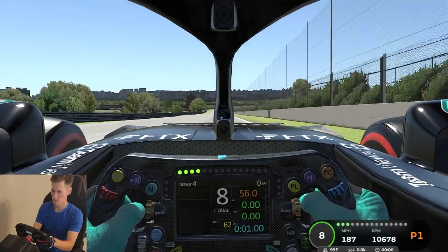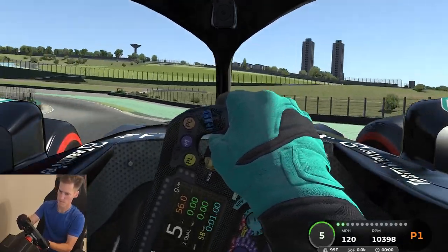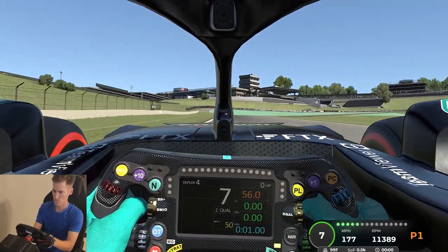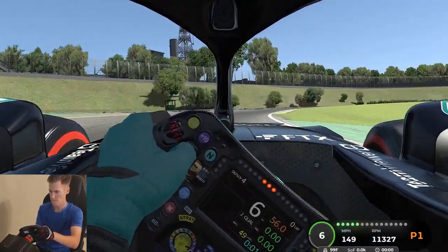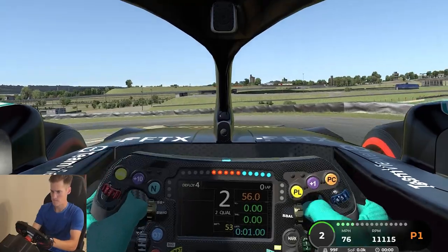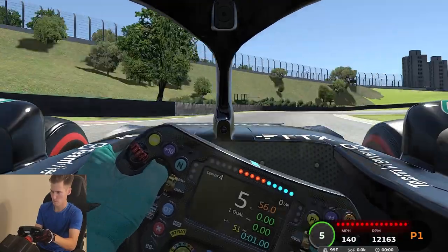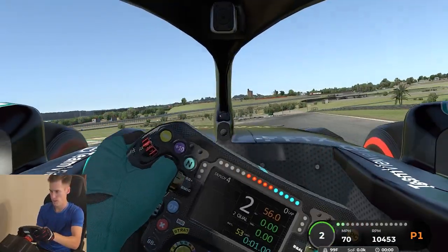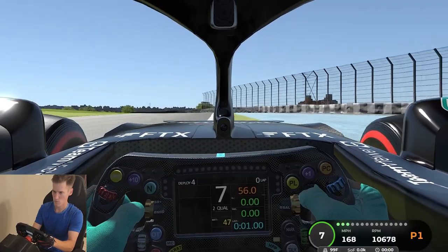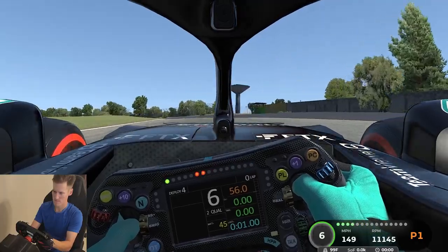We run down the straightaway to the DRS point — wing is open. The front halo is right in our way, but here we go. At the 50-meter board we turn in and run a little bit wide, but that's okay — we are in a Mercedes, so the FIA will not care. Running up the hill, we turn in and maximize for the second apex, carrying as much momentum as possible. Breaking in, try not to lock up that right front — locked up a little bit, but keep it clean. Running on the inside of this turn, we get on power as soon as possible and come out wide.